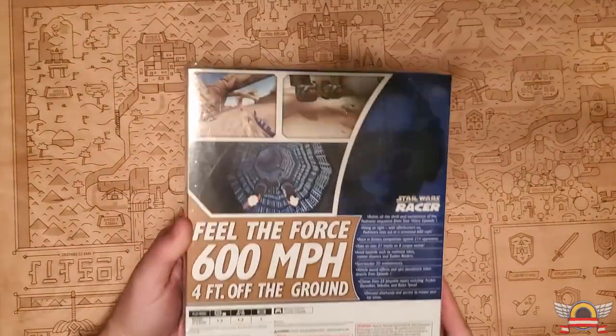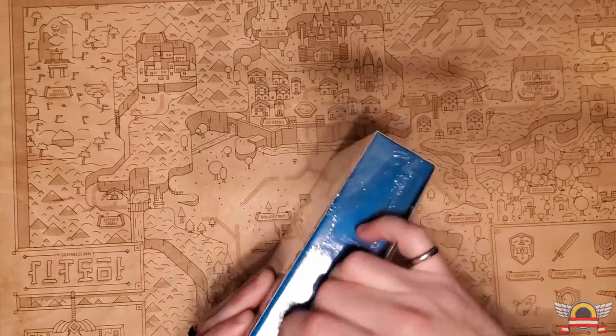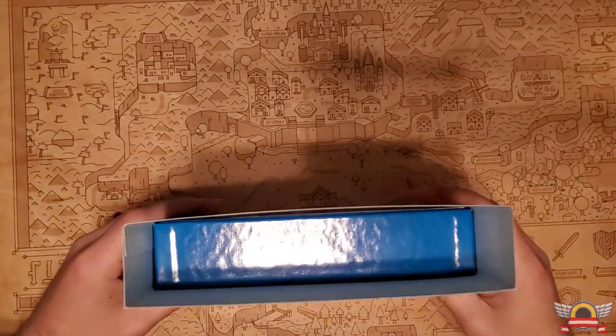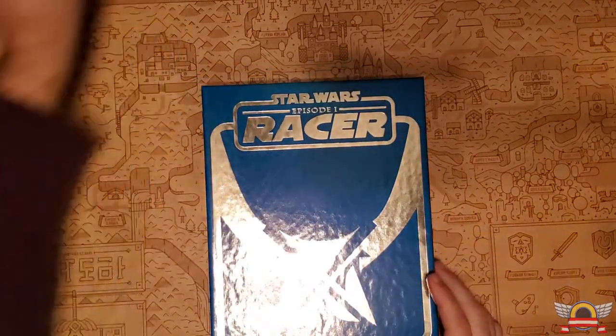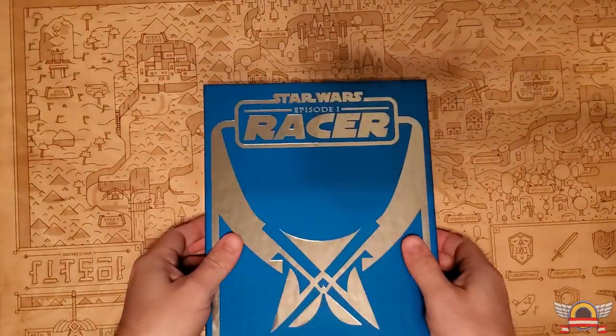Here's the case itself — 'Feel the force of 600 miles per hour, four foot off the ground.' I've already started cutting it open, so let's see what you get. It has a slip cover, which is just a nice slightly different blue version of the actual box.